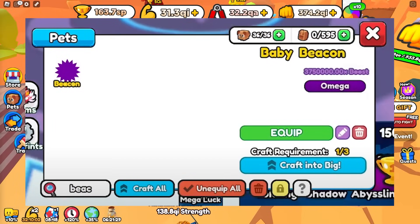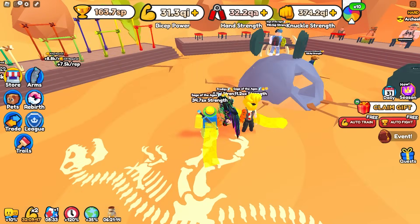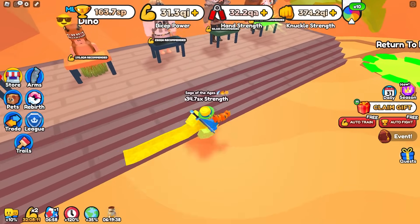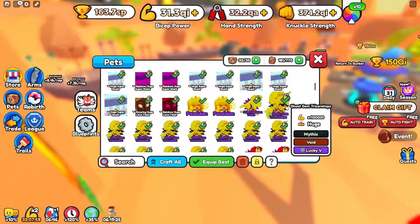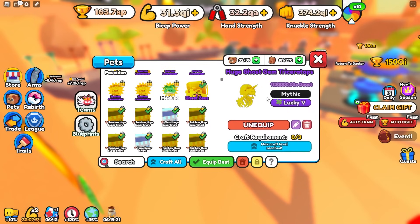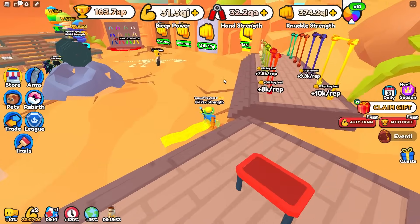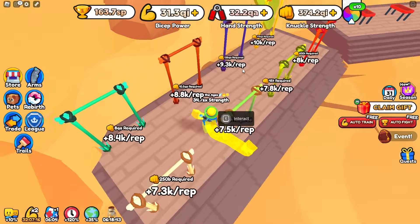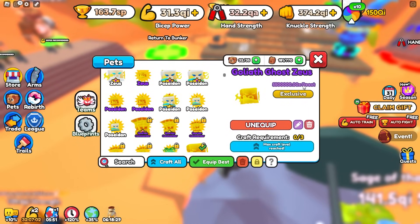We also have a leak showing the stats of the baby beacon pet, which is the best pet we can get from World 6. It shows 3.75 million, which is really good for just a baby — and it looks like in this picture it is a golden. So I did the math: that means a regular baby beacon will do around 2.5 million. As a void it will do 5 million, which is already about five times better than the ghost gem T-Rexes that are huge void. As a huge it would do 10 million, as a ghost it would do 20 million, and once transformed into a goliath it would probably do around 24 million — four to five times better than the current best pet, the goliath ghost void Zeus.